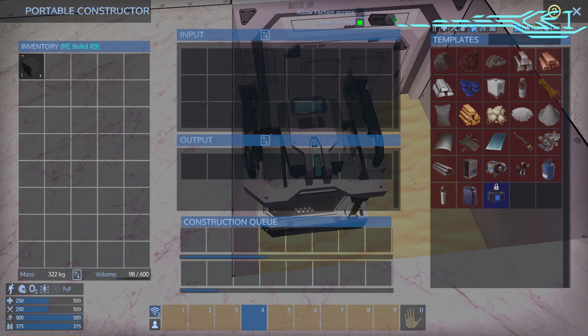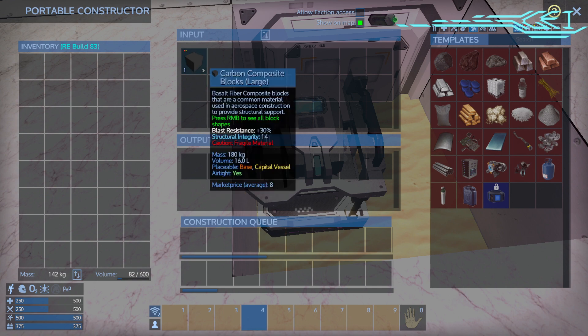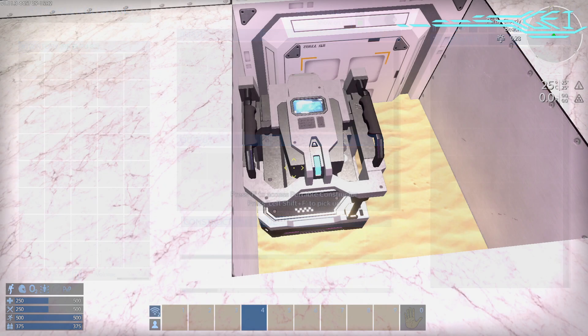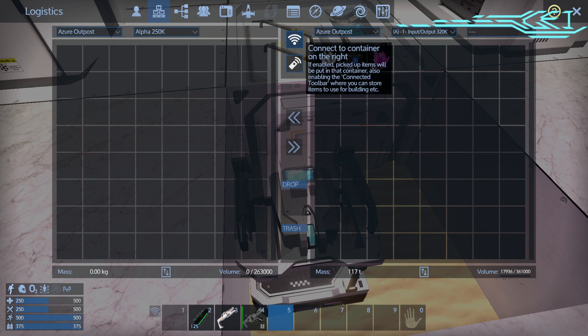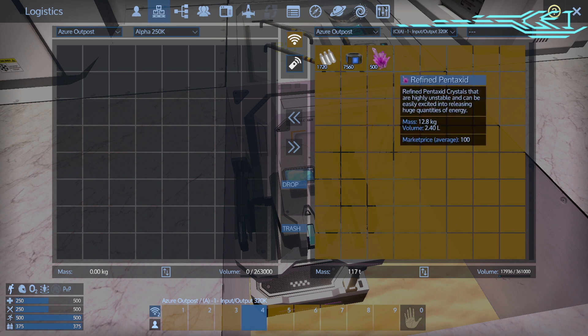Now, if you wish to move something, like carbon, for example, from this to the base and it's too heavy — like if you have a full stack of items, like silicon ore or something, and you wish to move it to the base — you simply go to the base structure or ship that you wish to move into, hit this, and when it turns yellow and your hotbar is yellow down here, this indicates what it is connected to.